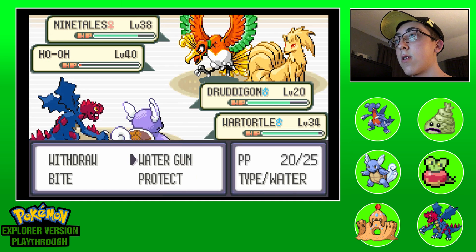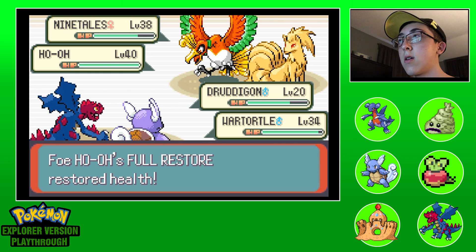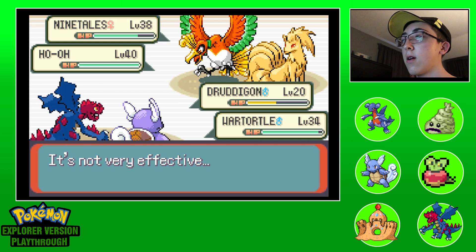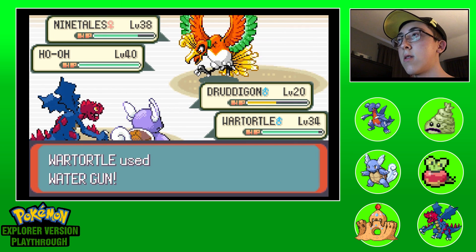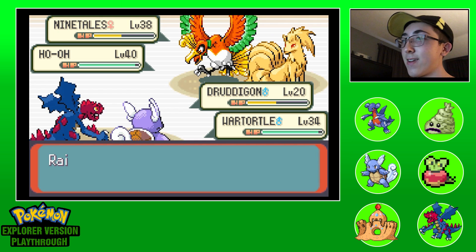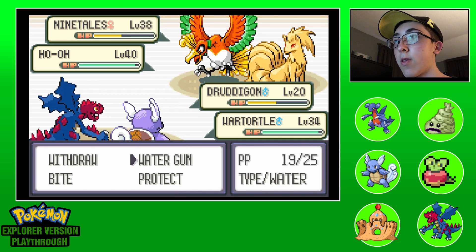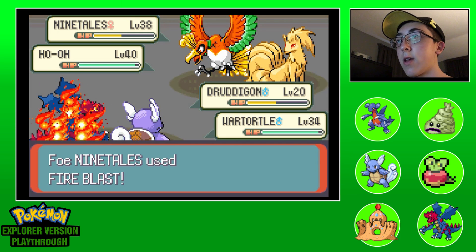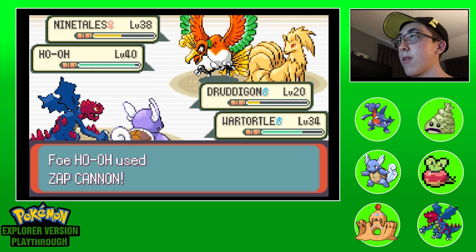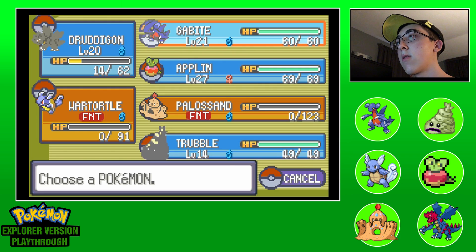You're gonna use Bite, make sure and Water Gun - oh he's gonna Potion! Totally forgot about that. Come on, take out the Ninetales. That was a crit - oh man, it did nothing. Also it's double my level. We're gonna go for Druddigon - they really do not like that. He's a little bit low. Zap - that's really really bad. That did kill. We're gonna have to figure this out now - use Applin to revive probably.